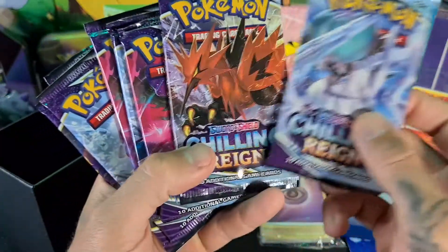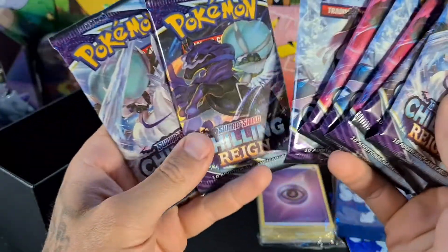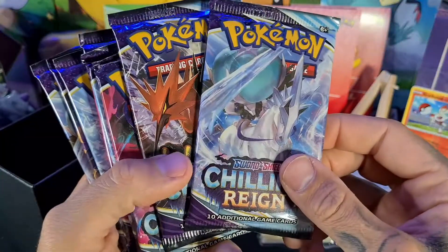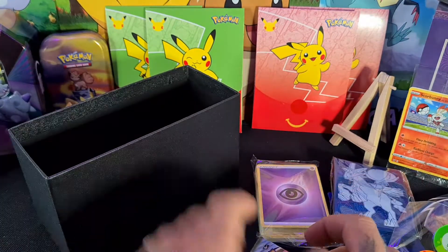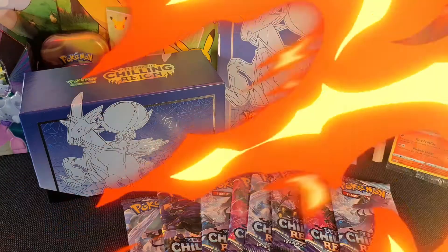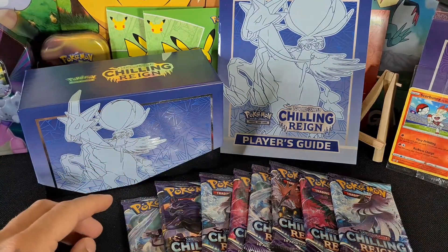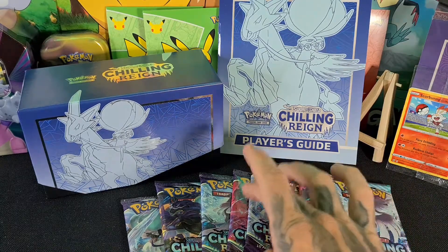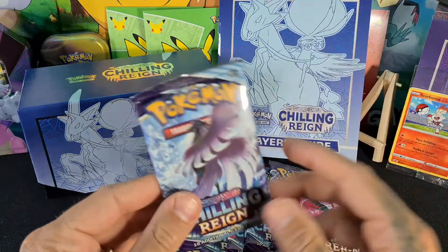That's our box empty! Now we've got our booster packs featuring artwork of various Pokémon — all the legendary birds, Ice Rider Calyrex, Shadow Rider Calyrex. There are eight packs in here — not eight decks, packs! Remember, a deck is what we play with: 60 cards. We'll put the rest of the items back in the box and get on to opening the booster packs. Eight packs, ten cards each — so 80 cards in total!